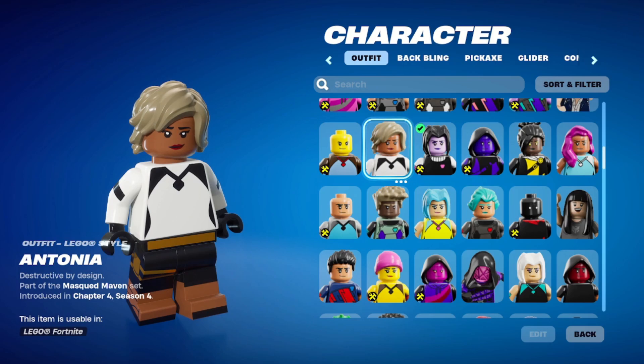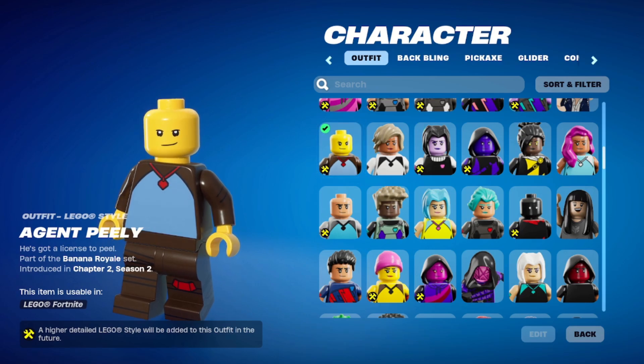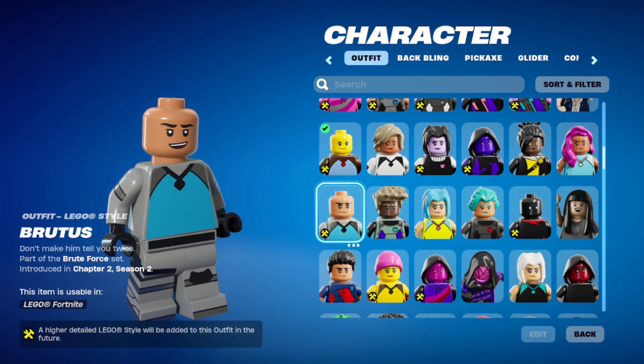And then we have Antonia from the recent Battle Pass — Chapter 4 Season 4. Agent Peely — of course they're going to fix this, because this should look like Peely, he should be a banana. What do we have here? Brutus — they have to fix this, he does not look Brutus-ish at all.